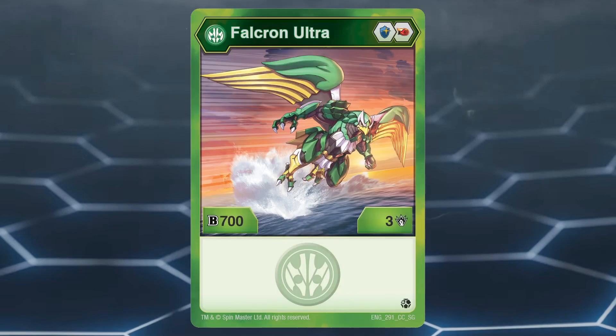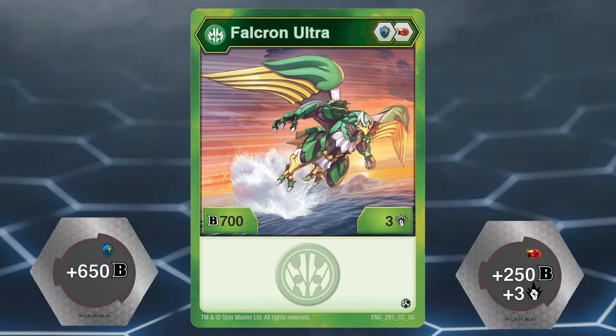Number 2: Ventus Falkron Ultra. This Bakugan has an amazing core lineup of magic shield and fire fist, which are the best cores for boosting B power and damage respectively in the game. Ventus Falkron Ultra has a statline of 700B power and 3 damage. When focusing on B power, the +650 magic shield brings it to 1350B power, which is too low on its own.